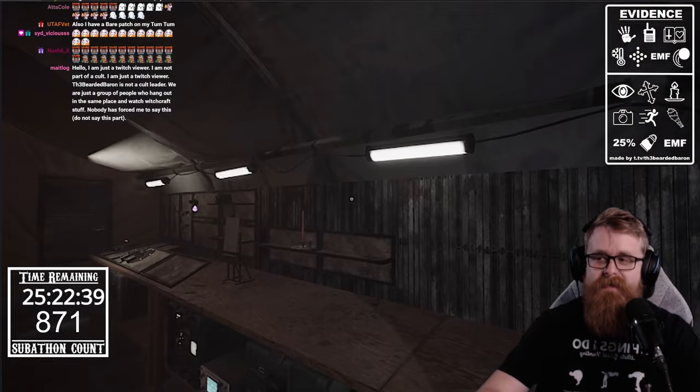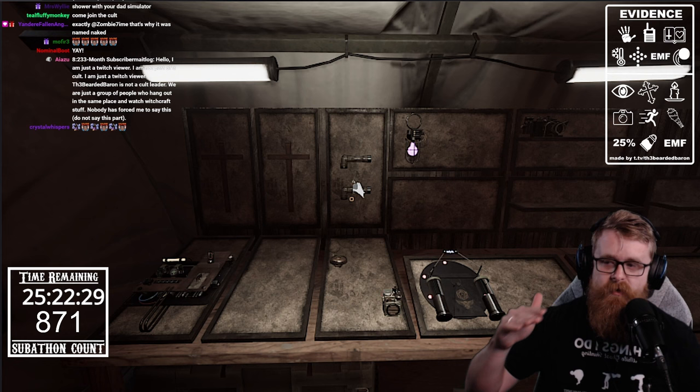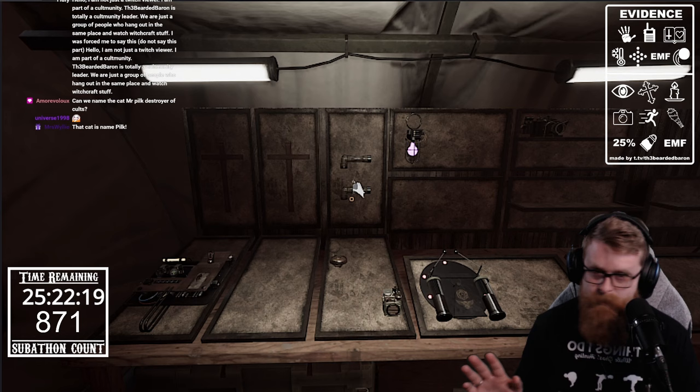First things first — the basic starter gear the game gives you is perfectly fine for identifying ghosts. The prices you'll see for everything are going to look super expensive, but they're working on tweaking that in the future, and you don't need the expensive stuff to identify the ghost.